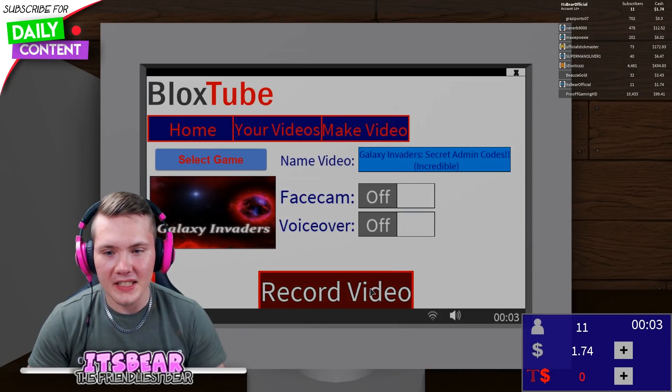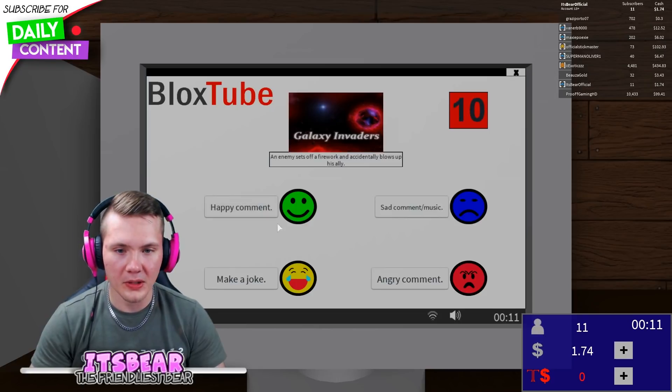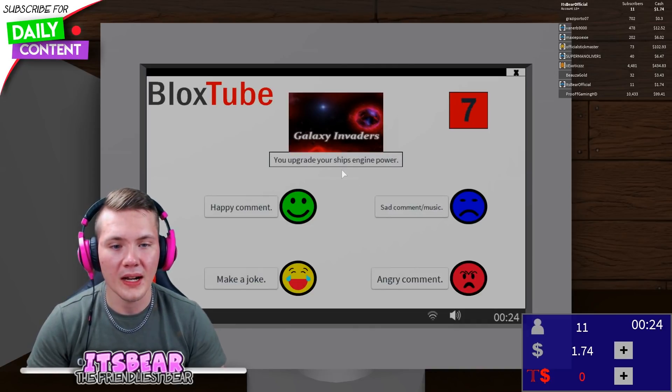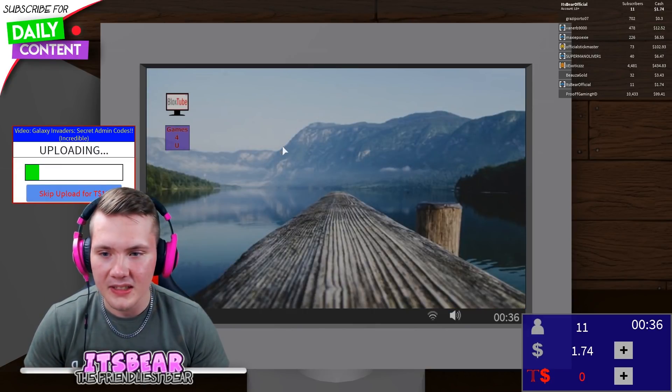We still don't have a facecam and voiceover, but we can do happy comments. Happy comment: the enemy set off fireworks and accidentally blows up an ally. Make a joke. You upgrade your ship engine power — happy comment. Okay now we wait. I'm just gonna take a look around in the meantime.